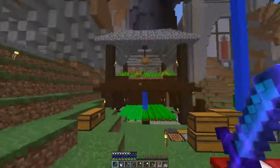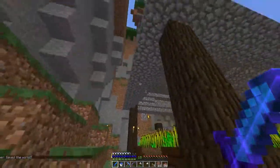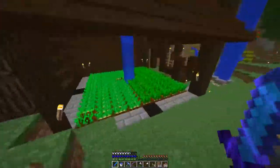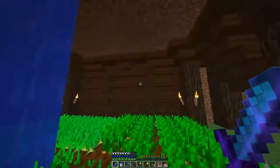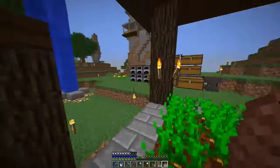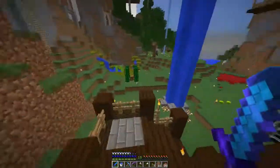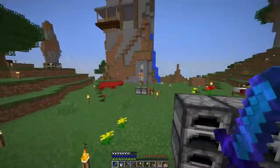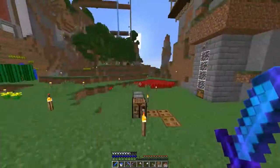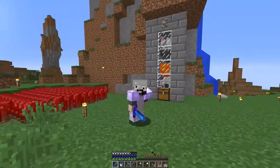Over here you can see I've done quite a bit to my base as well. Instead of just a little farm, it's now two stories — wheat on top, carrots and potatoes on the bottom — with a nice little roof and the whole waterfall look going on. Today I finished off the walls and installed a little staircase to get up as well. Quite nice, quite simple, quite cozy.